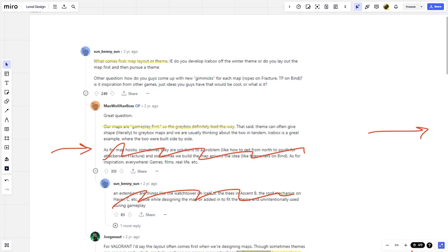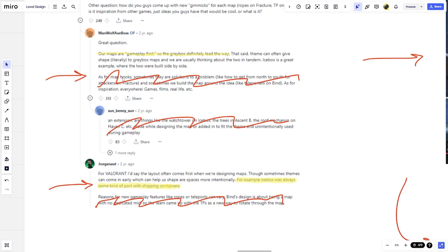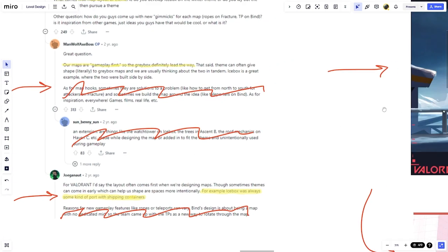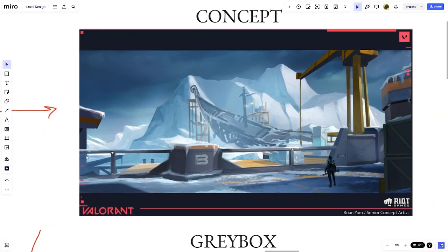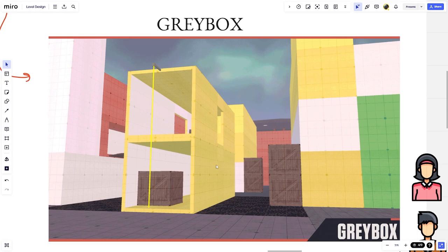A developer adds more context: for Valorant, the layout often comes first when designing maps, though themes can come in early and help shape the spaces more intentionally — Icebox was always some kind of port with shipping containers. So when it came to Icebox, they had a general concept — a port — and added details around it. The concept art is just pictures at that stage; it's when they get to gray boxing that they're actually level building and moving things around to make them balanced.